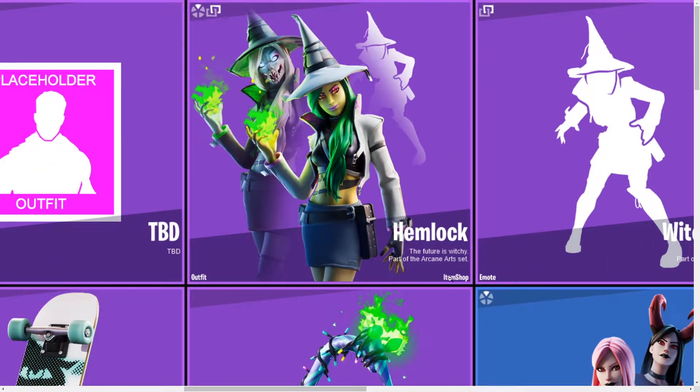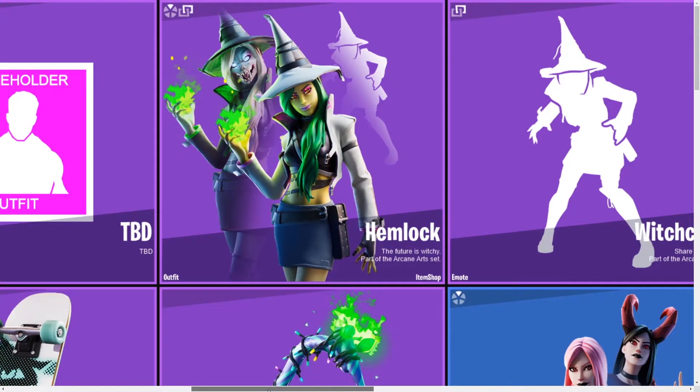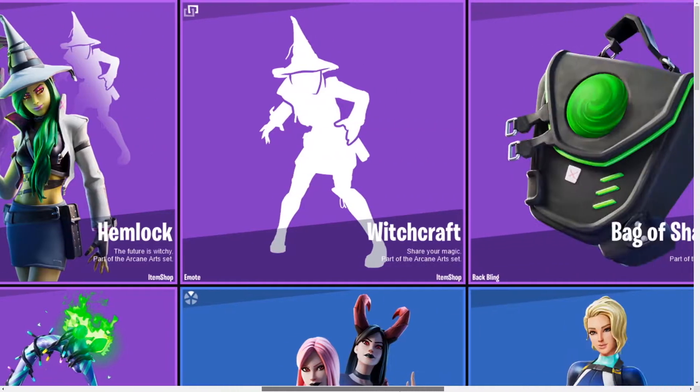Hemlock's description is 'The Future is Witchy,' part of the Arcane Arts set. It's basically a witch, and then it has a second style where it's like a werewolf-witch thing. It reminds me a lot of a skin from the Season 8 battle pass where the girl has fire in her hands. This one can be 1500 V-Bucks.